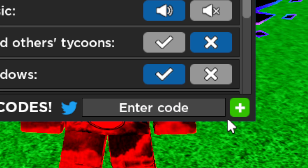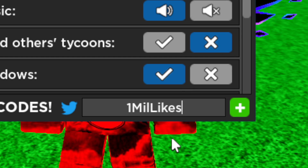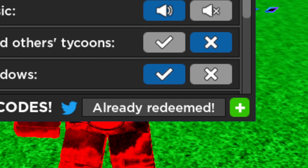Our last code for Car Dealership Tycoon is: one, capital M, lowercase 'il', capital L, lowercase 'ikex' — 1MilLikeX, or 1 mil likes. Go ahead and click the plus, and it'll give you another 70k free cash.